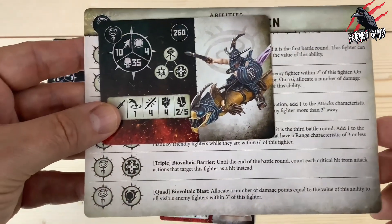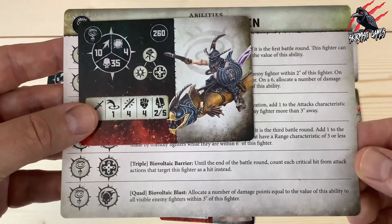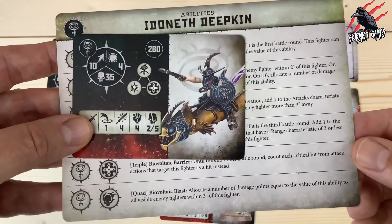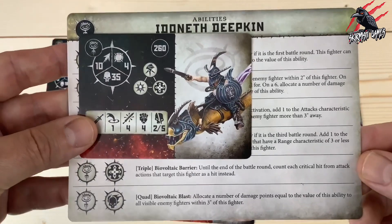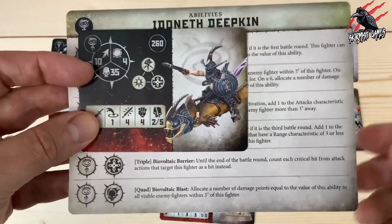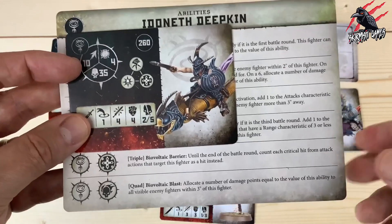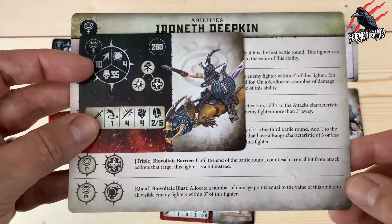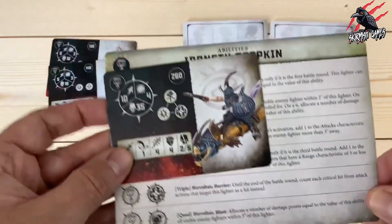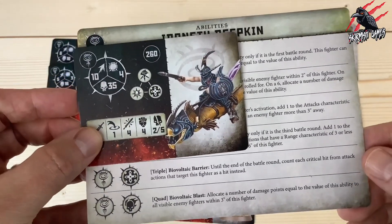His Bulwark rune mark gives him a triple called Bio-Voltaic Barrier. Until the end of the battle round, count each critical hit from attack actions targeting this fighter as a hit instead. That's pretty nice — it limits the damage coming in. So if you push this guy right into the thick of it amongst the enemy, even with 35 wounds he's going to do well, and reducing those critical hits makes him even more durable. This is a really good one — a great option for a leader.